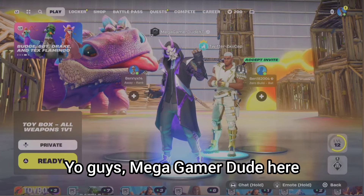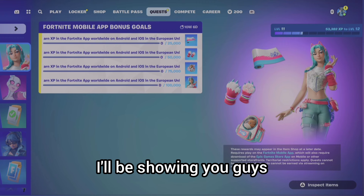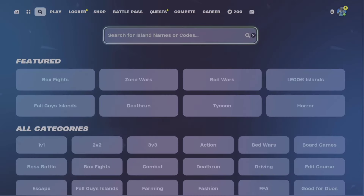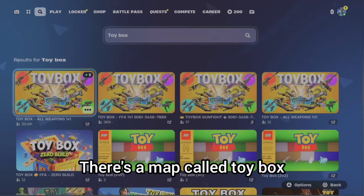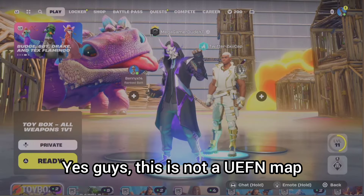Hey guys, Mega Gamer Dude here. Today I'll be showing you how to get the new Catalina skin on console and on PC. You can do this right now, but you need a friend or you can use an alt account. There's a map called Toy Box — this is not a UEFM map, you can't do this on a UEFM map.